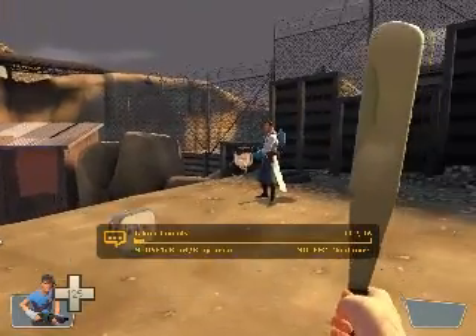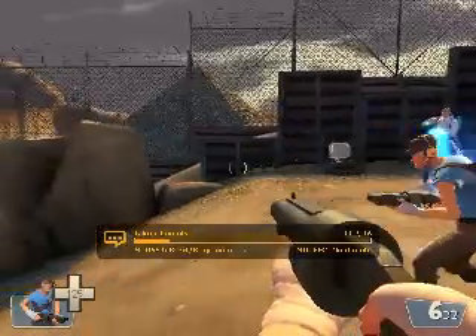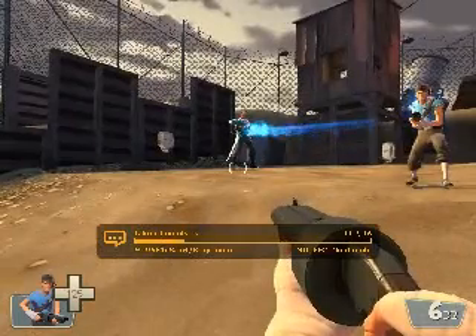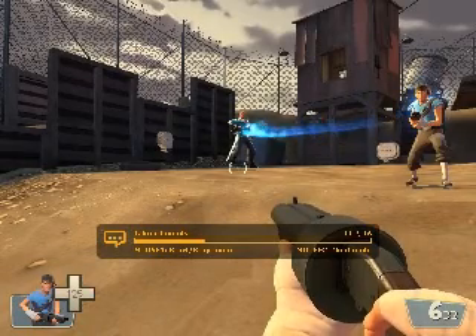Invulnerability adds an element of pacing to the multiplayer experience, which otherwise tends to have fewer emotional highs and lows than a well-crafted single-player game. When an invulnerable medic and his friends come running in, it's an extreme high point for them. It's also a rush for the defenders, who know that they've just got to hold on for 10 seconds until invulnerability fades.